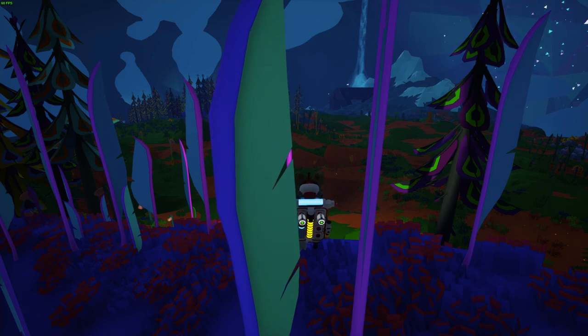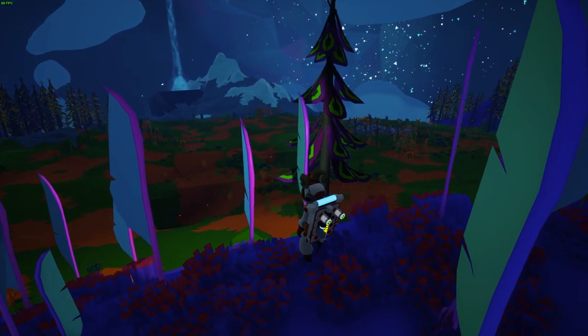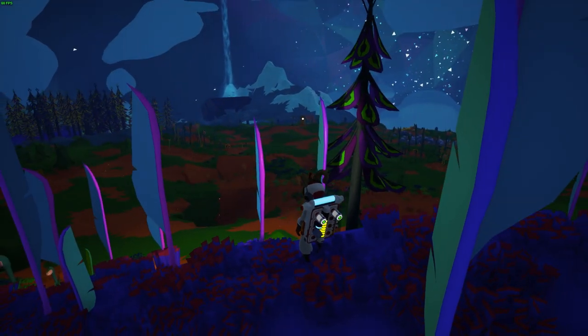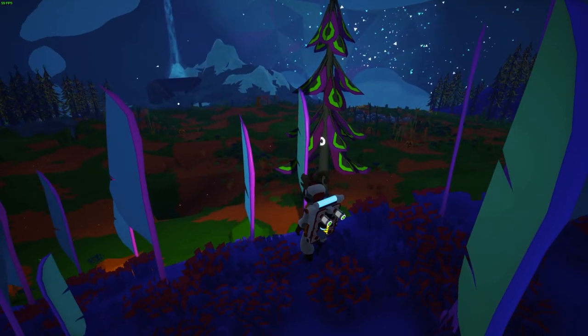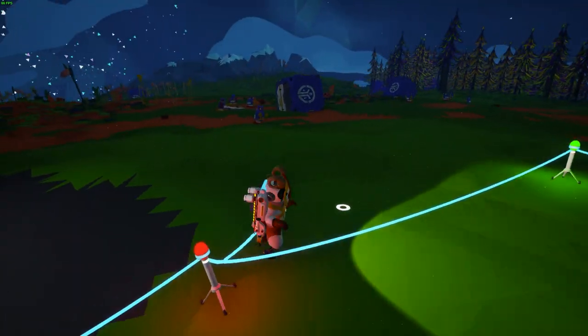I happen to be following the compass to this purple item and you can see something interesting off in the distance — this is a gateway. You need to figure out how to solve this little mystery. It's not that hard but it's pretty interesting.